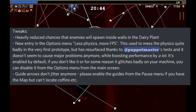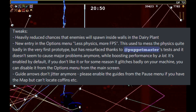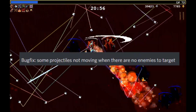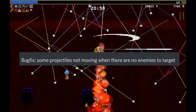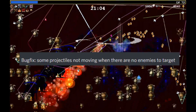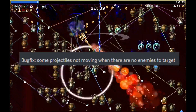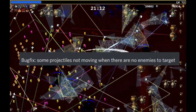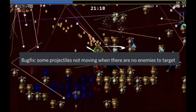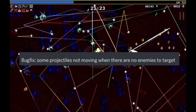Another thing is that the guard arrows no longer jitter after this patch, which helps people with locating certain things like coffins. There is also a bug fix coming that will help some projectiles not freezing in place when there are no enemies to target. This happened to me previously where I was using Firewand and there were no enemies in front of me, but it shot in that direction and just stood still on screen as if it wasn't moving at all — so at least they have hopefully fixed that.